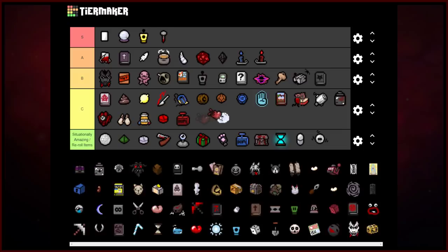Yum Heart — can be okay. If you need a red heart, sure; if not, it's not that big of a deal. It's what Maggie starts with, it can save you, but are you going to take Yum Heart over something like Book of Belial? No, it's not going to happen.